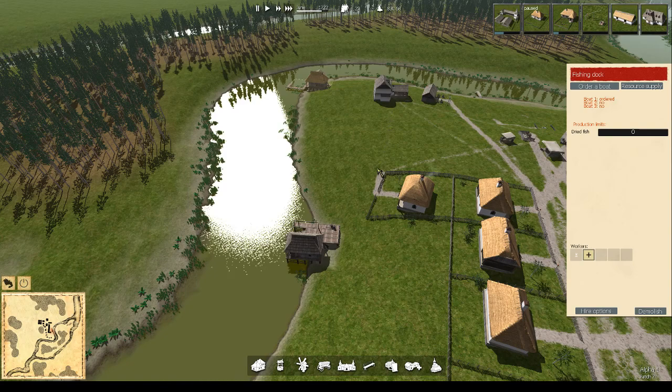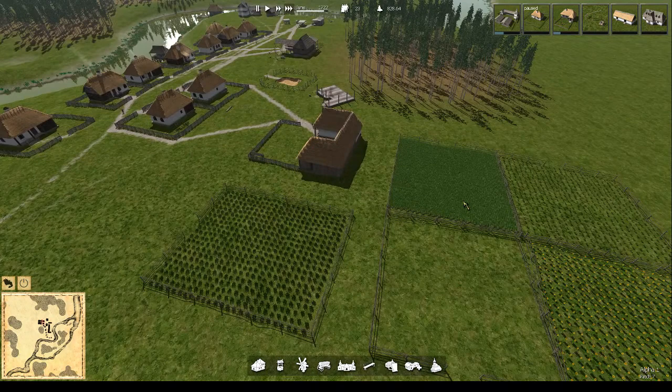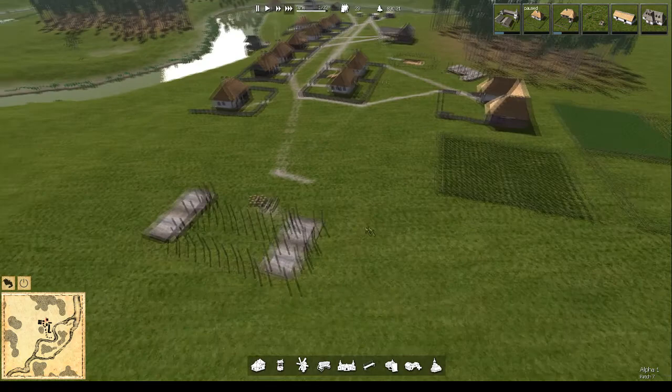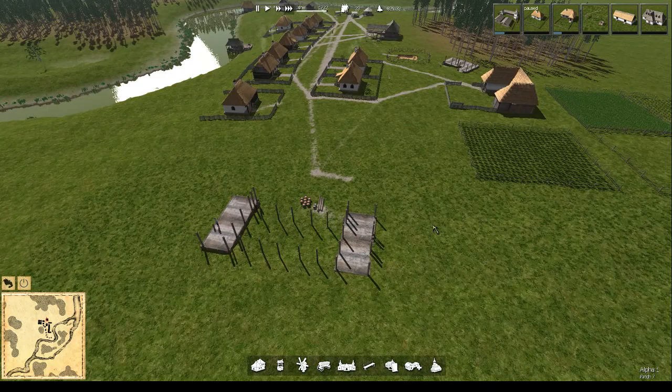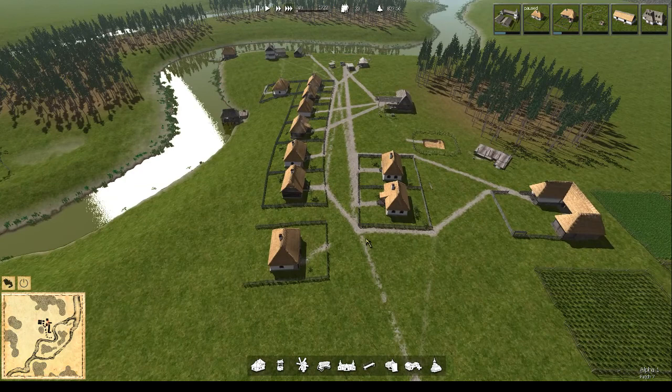You can see the fields are actually taking shape now. We've got our wheat field, our potato field, our sunflowers, our fallow field and our hemp field all coming along nicely.